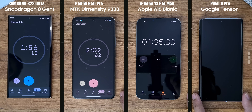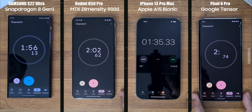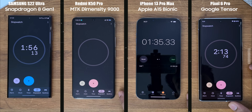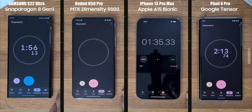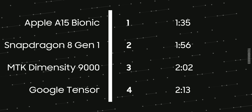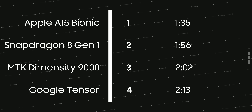Apple iPhone is the first to complete the game loading test in 1 minute 35 seconds. Then we have the Samsung S22 Ultra with the Snapdragon 8 Gen 1, followed by the Dimensity 9000 on the Xiaomi Redmi K50 Pro. About 10 seconds later, the Pixel 6 Pro with Tensor CPU came in last.